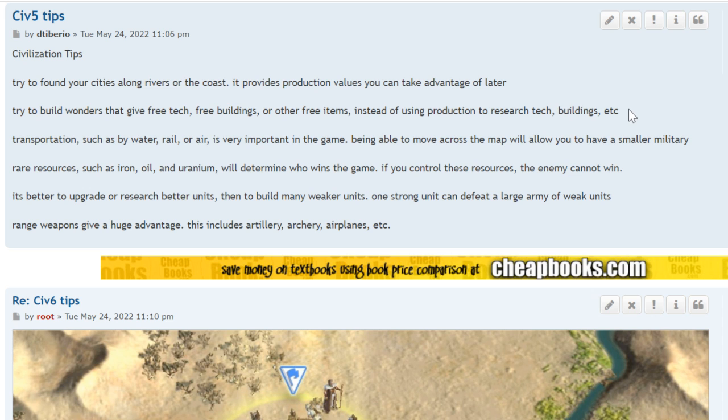Try to build wonders that give free tech, free buildings, or other free items, instead of using production to research tech and buildings. So if you build a wonder, it might say it includes one free tech, one free building, or adds a free monument in all of your cities. Build those wonders and don't worry about building the lighthouse or the monument separately.